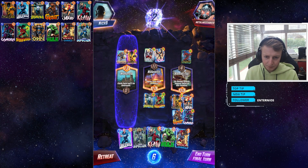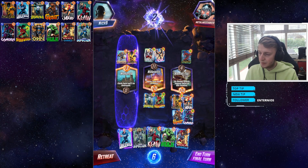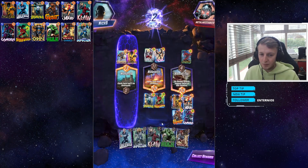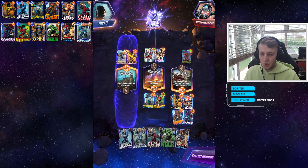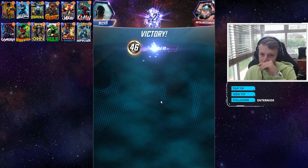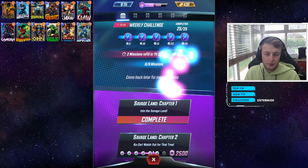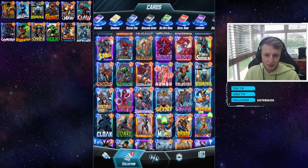If I play Quicksilver in the middle location he becomes a seven-power card. Let's play Claw — the enemy retreated because he knew he wasn't going to win. I was figuring out whether playing Hulk at 17 power is more beneficial than playing Quicksilver and Claw, but playing the Hulk in the middle location is fine. We got a mission done — lovely. I'll take that, and we can upgrade a card.